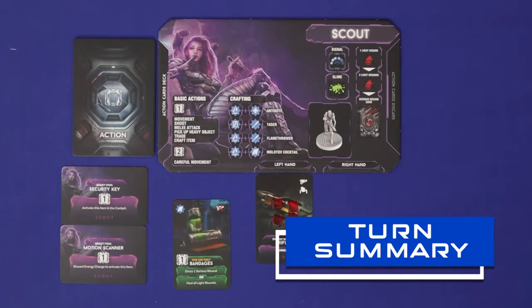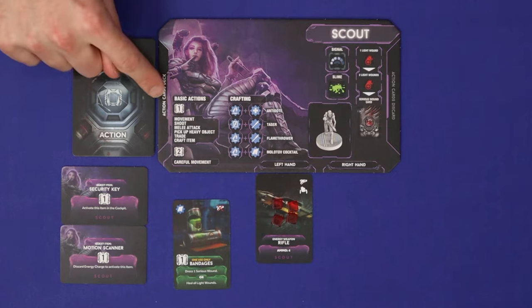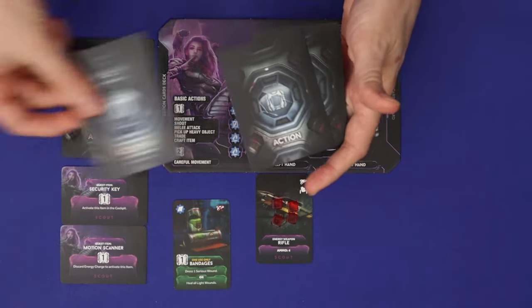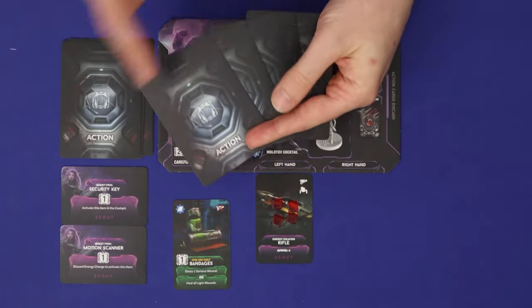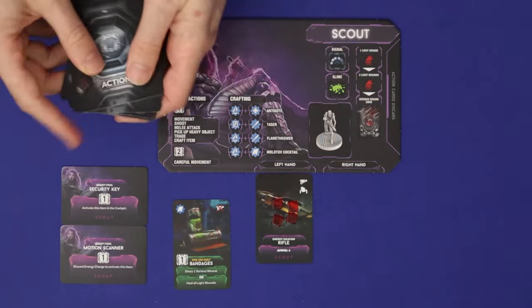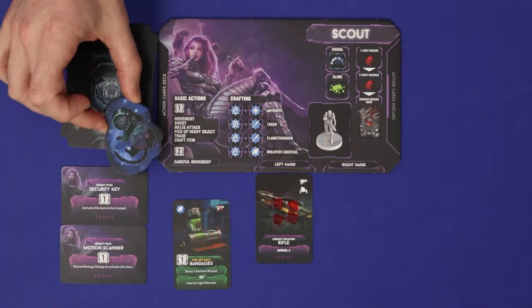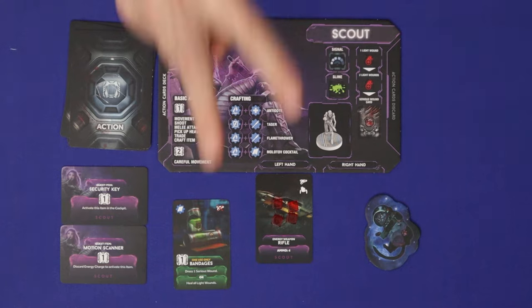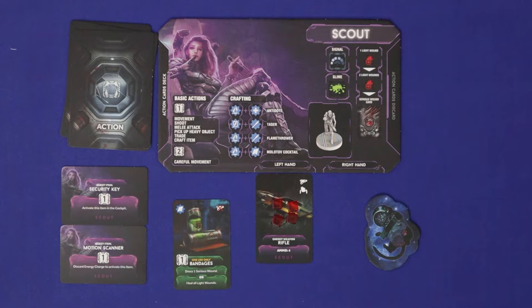Now we'll look at the player phase actions — the basic things you can do on the ship such as moving, attacking, and so on. More specific narrative or objective-related actions we'll cover later. The first thing all players do in the player phase is draw up to five cards from the action deck, shuffling the discard into a new draw deck if needed. Then, except in round one, pass the first player marker one step clockwise. Players then take turns and on your turn you must take two actions from a variety of sources.